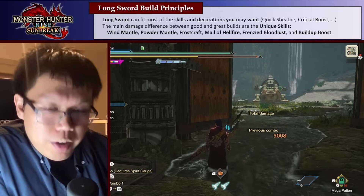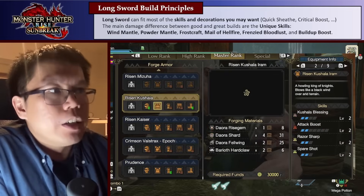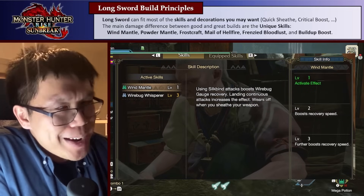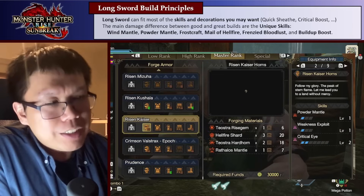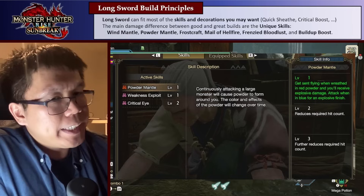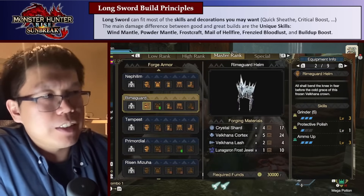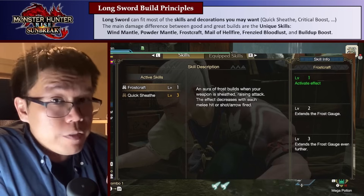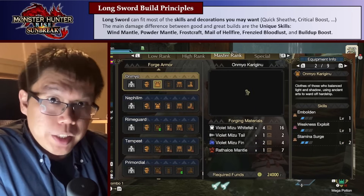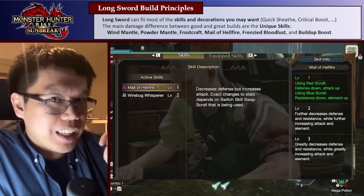So that's things like Quicksheath, which makes our attacks faster, things like Witness Exploit or Critical Boost, which boosts our damage. The Longsword can quite easily fit all of them. What makes the builds different — between the good builds and the amazing builds — are what I call the unique skills. These are skills you can only get from specific armor pieces or from Curious Crafting.